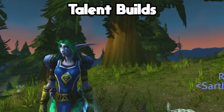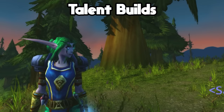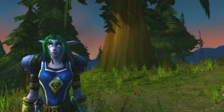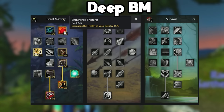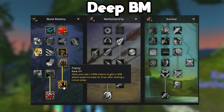As a Melee Hunter, there are three separate specializations that can be extremely viable, although the third one is most likely going to be the strongest and it actually sims as the strongest damage. The first is to be a Deep Beast Mastery Hunter — you're basically just a BM Hunter but you are actually using melee attacks.